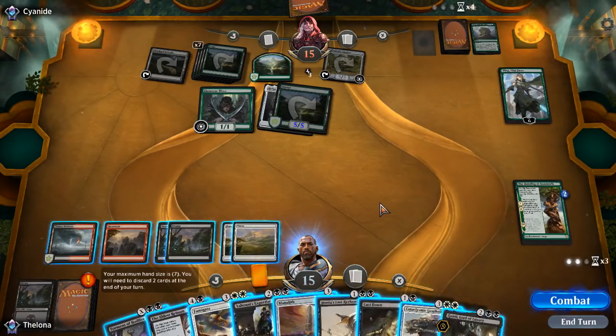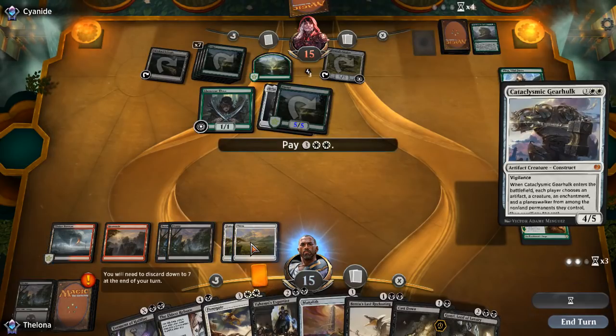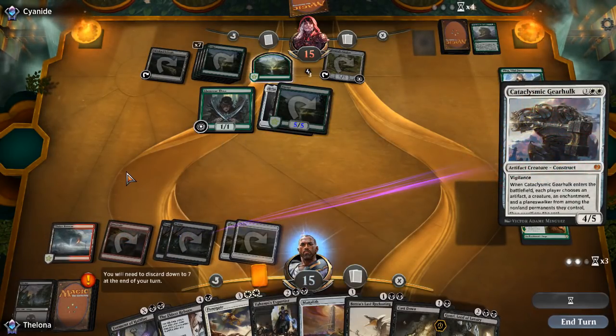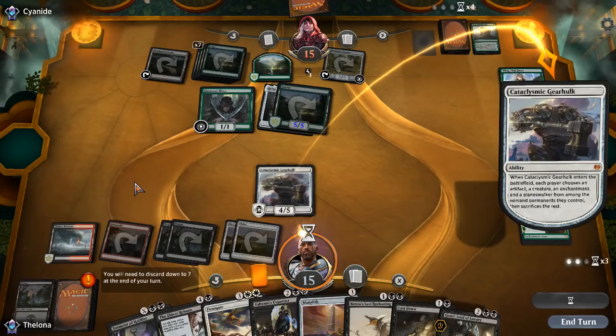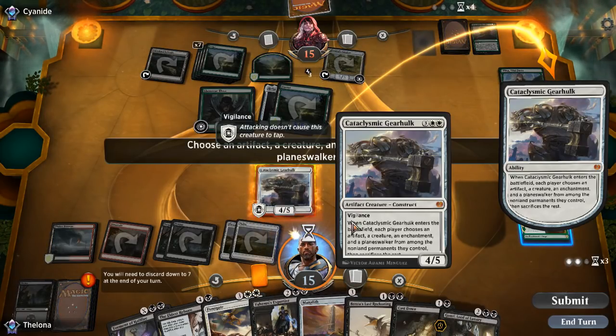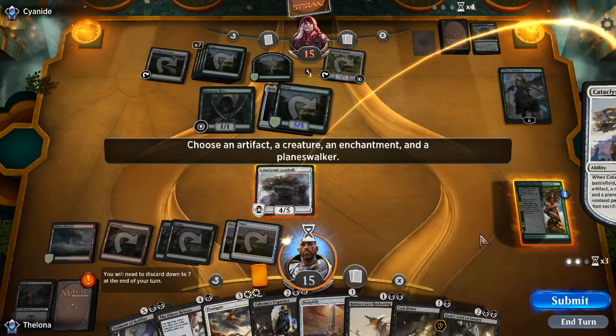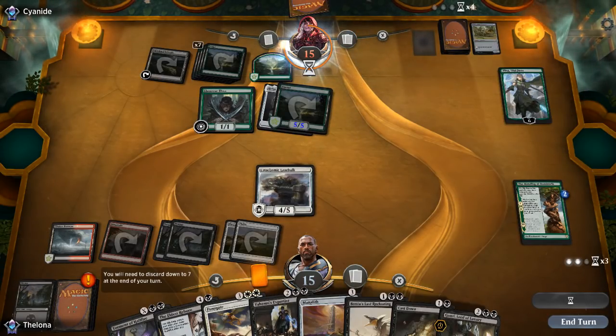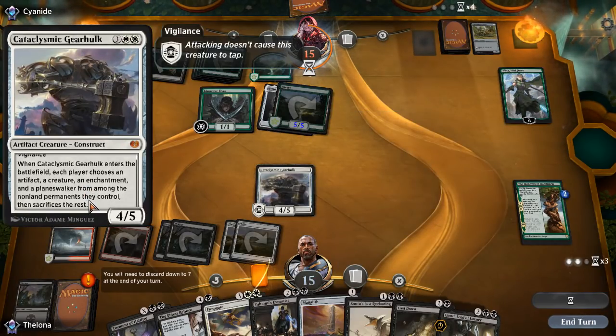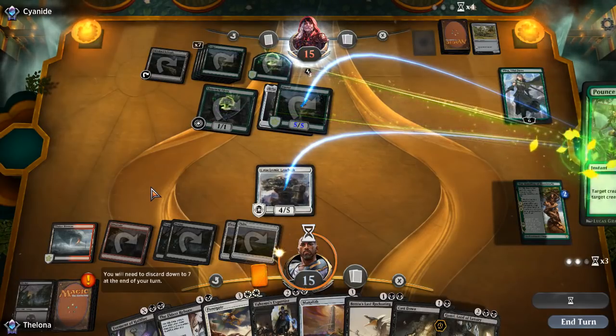Our opponent has created a situation for us — that's okay. We'll have all the land in the world on the third chapter of Mending, so let's make sure they have nothing left or at least diminish their things. They have to sacrifice a creature and an artifact, we sacrifice nothing. Will this do it? A creature has to go — non-land, never mind. Pounce.